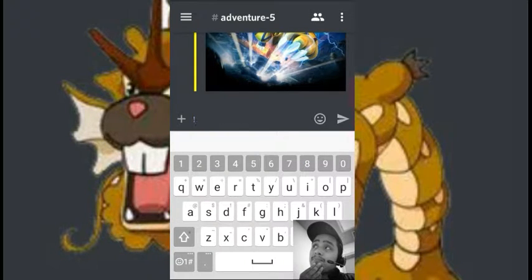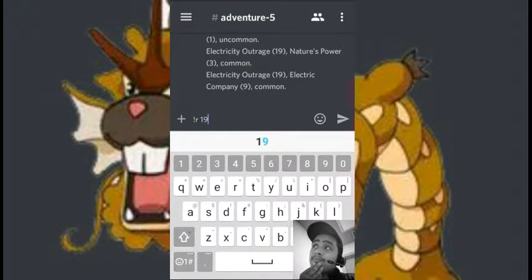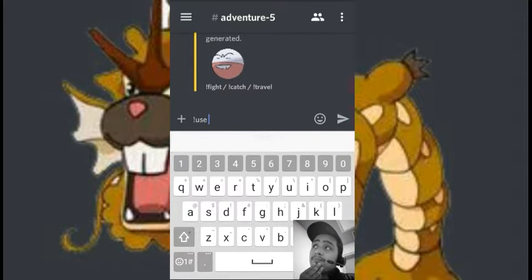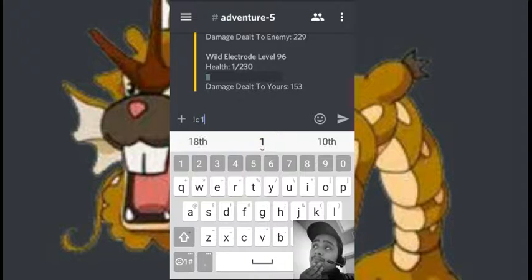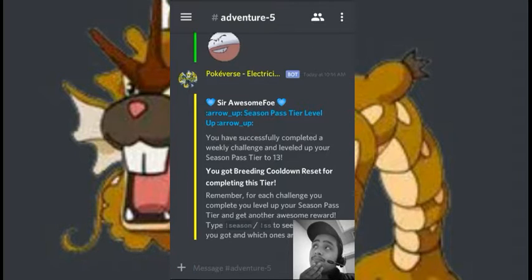First we need to find an Electrode. I'll look for any common locations — we can go to R19 or L9. Let's see if we can find one. First one! I'm going to use Glade and ball swipe, then catch it with a normal Pokeball. I don't have one so I'll buy some. And I got it — challenge complete!